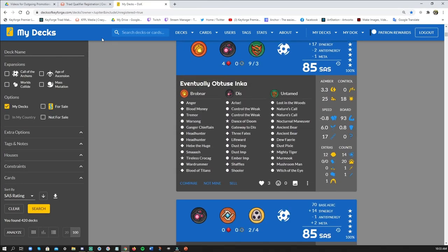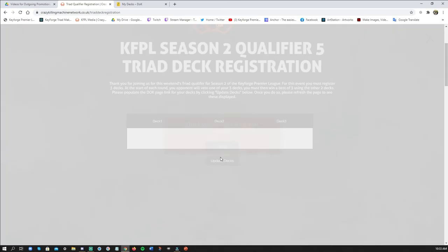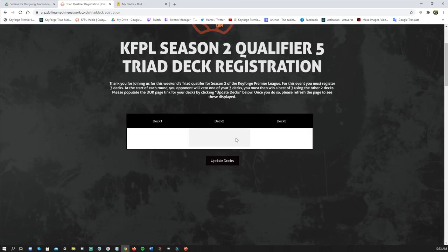This is how fast, quick, and easy it is. Once you do all three of those — once we get this last one in — boom, hit Populate and it's going to say thank you for registering. Oh wait, they're not there — what happened?